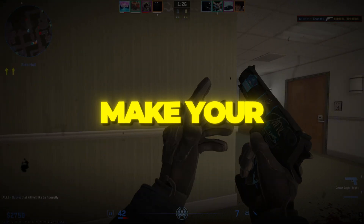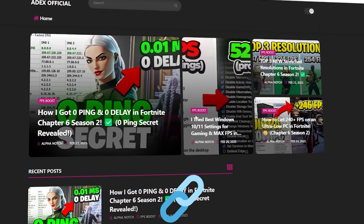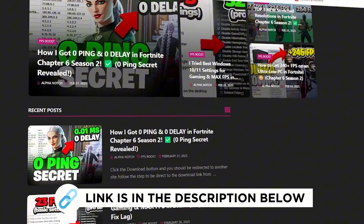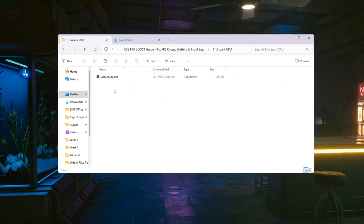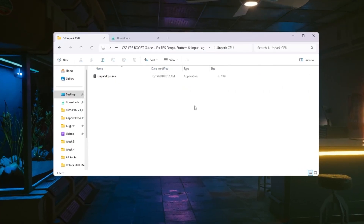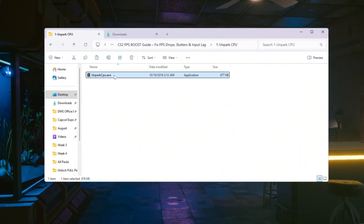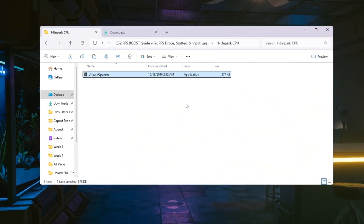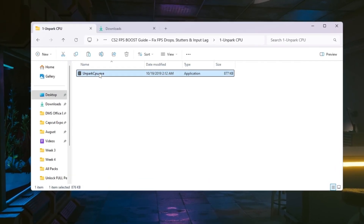Step 2: Make your CPU work better by unparking CPU cores. Your CPU has multiple cores that work together to run games and programs smoothly. Sometimes Windows parks or turns off some of these cores to save energy. While this helps with power saving, it reduces your CPU's ability to process tasks, which can hurt your gaming performance.